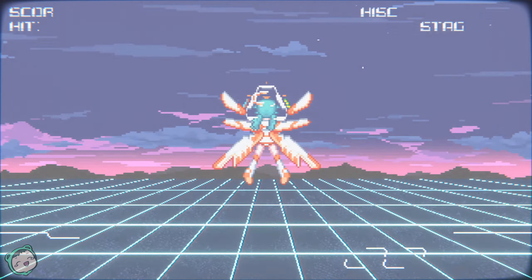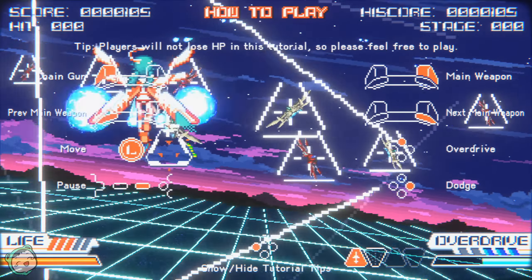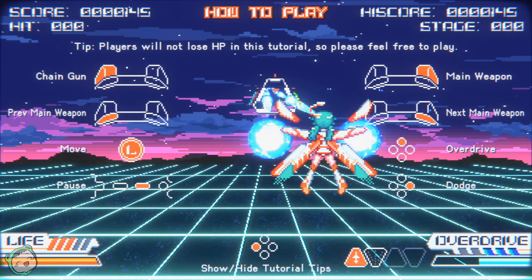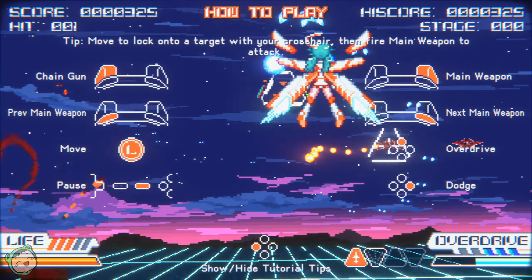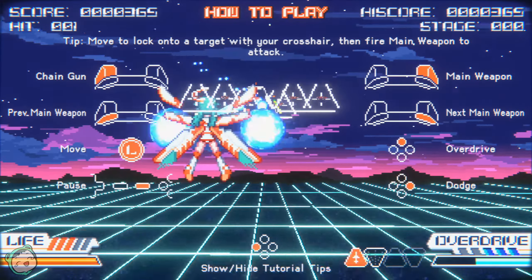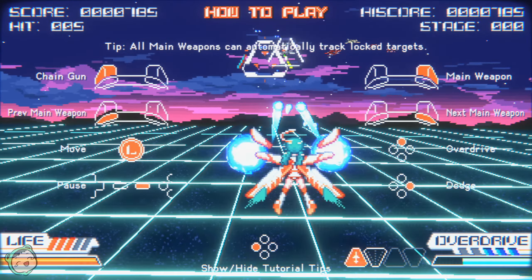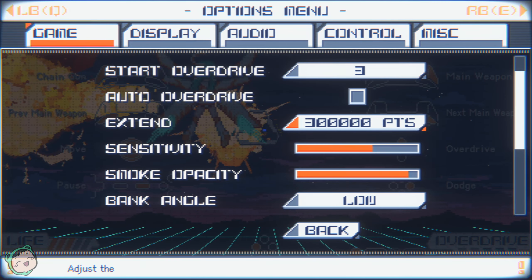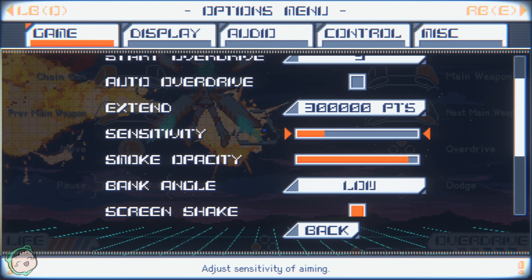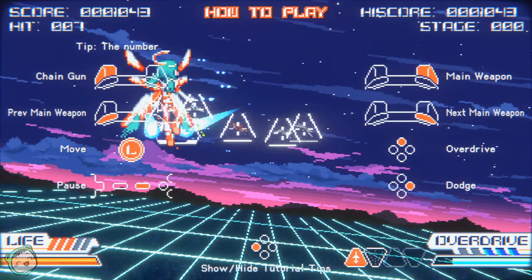I am using a controller since Steam suggested I use one, though you can also use mouse and keyboard. Oh, that is very twitchy. So we got chaingun as the main weapon, but it's not really done. Maybe I should use the mouse and keyboard, or maybe just not move all the way. I think I need to change the sensitivity. Maybe I'll go like that — I think that's a little better.